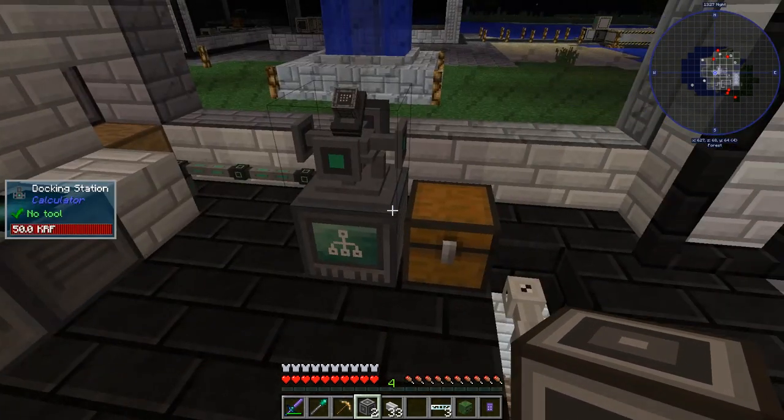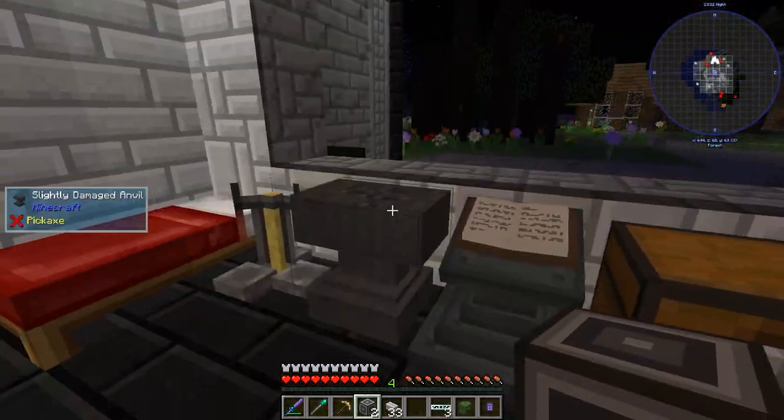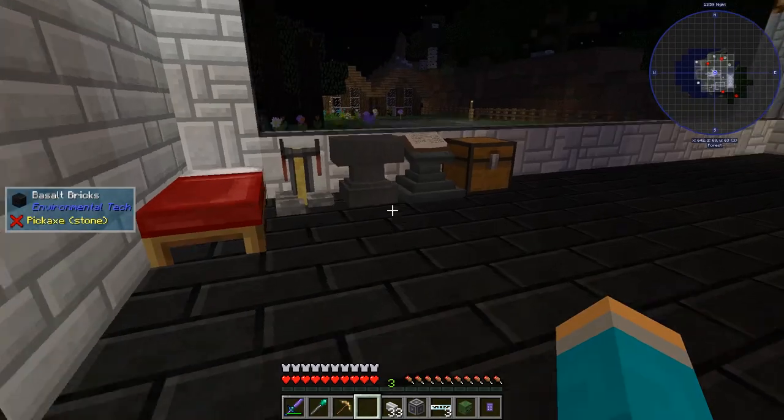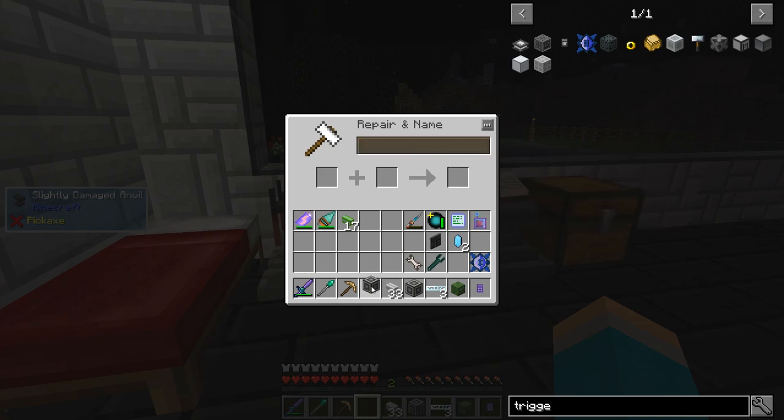So I'm going to show you how I've automated this now. First thing we need to do is give this docking station a name — let's call this one 'atomic calculator'. I'm going to call the other one for the lightning rod on the roof 'Doc Brown', because I need to automate the production of electric diamonds.